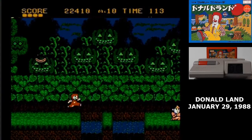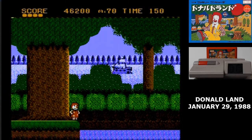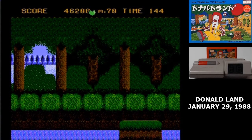I also encountered some bugs in Donald Land. Here, the ship in the background was supposed to fire cannonballs, and then I would ride the splashes over. It didn't trigger the first time I reached it, and so I wound up trying to cross with a bomb jump.